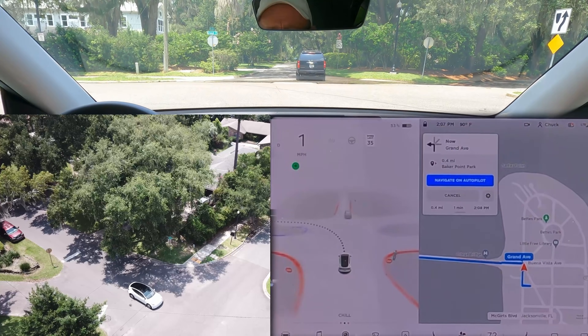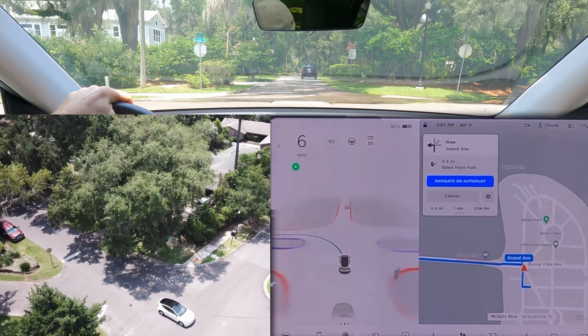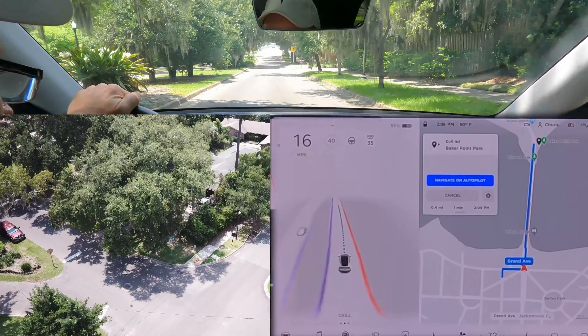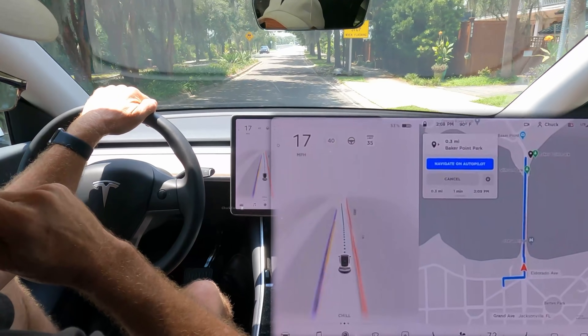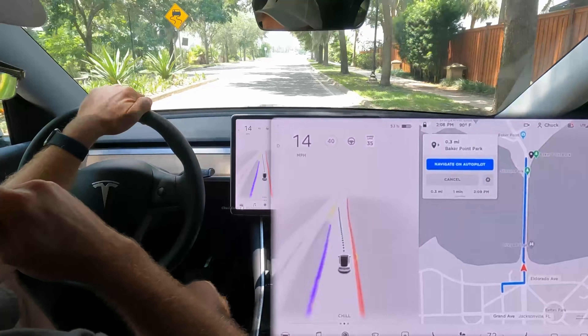Okay, it was going too fast for me to check that it was clear — it was just going for it basically from back at the stop line. A little bit too aggressive there. It didn't have any oncoming traffic to deal with, but it went for it before I had any visibility, much less do I think the car had any. Let's set that up and try it again.